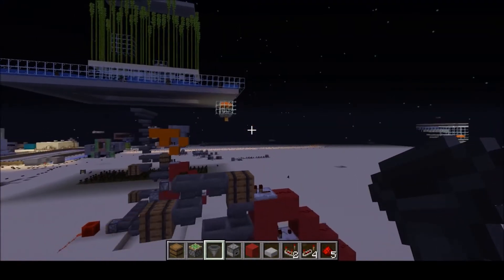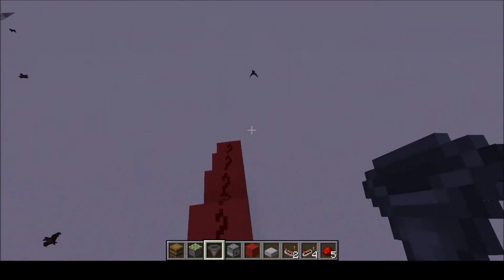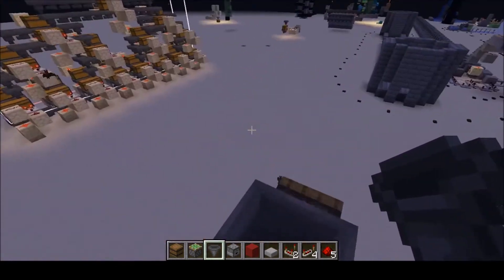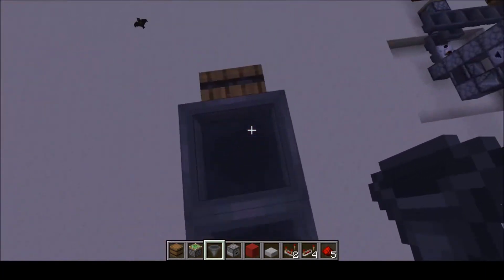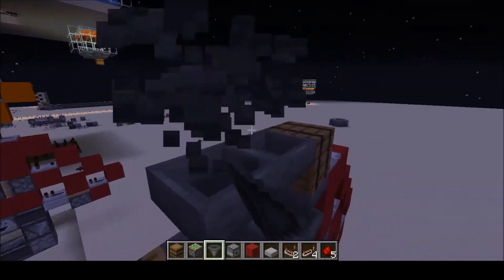Now, to make this even better, you can add a sorter to it. You can use it in your storage system or whatever, sorting items that you have a lot of, or hook it up to a farm and put all the things you farm into shulker boxes. You can just add a sorter to the top of that — they're pretty easy to build, you can find them everywhere.